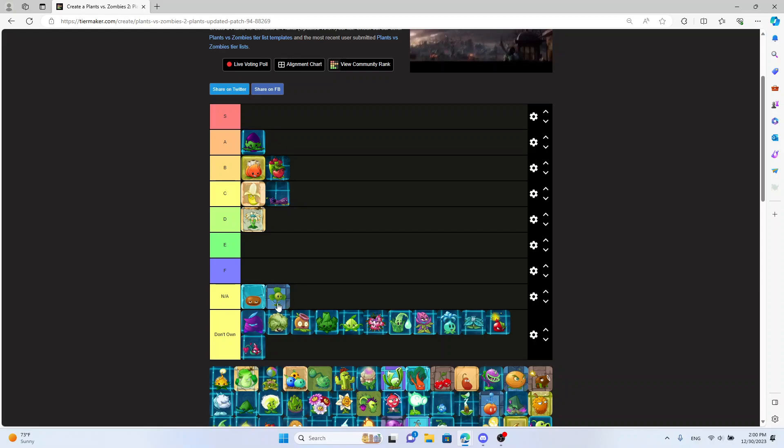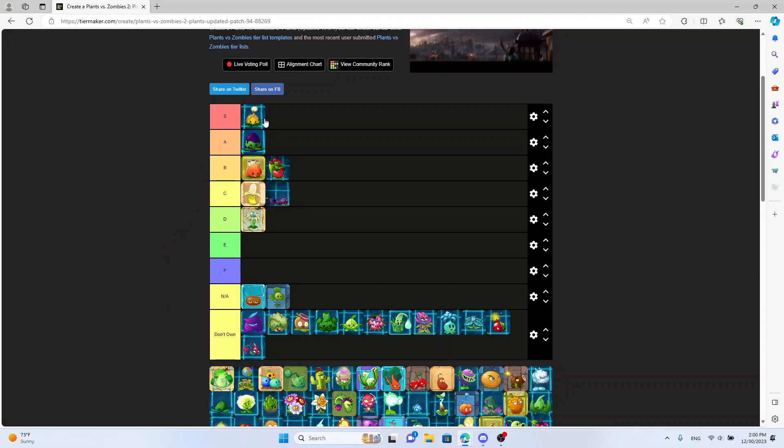Bombardment is S tier — three cherry bombs across the board when you use it, that's really good. I might put Ailment there too but I think Bombardment is just better.